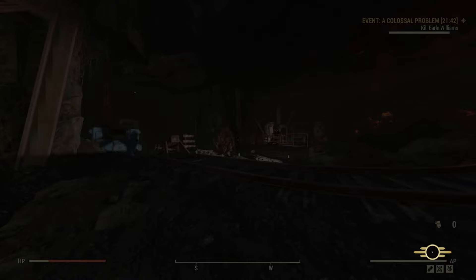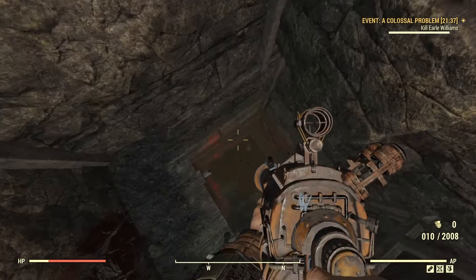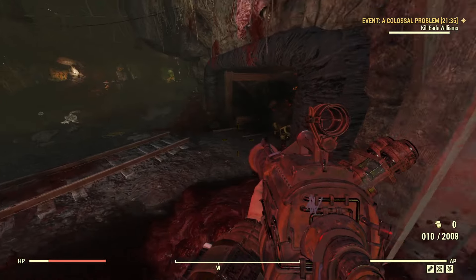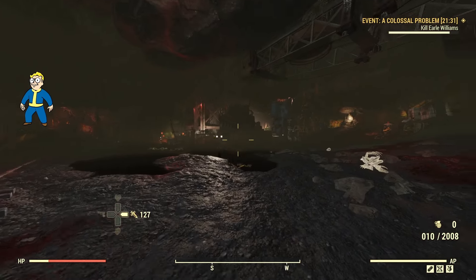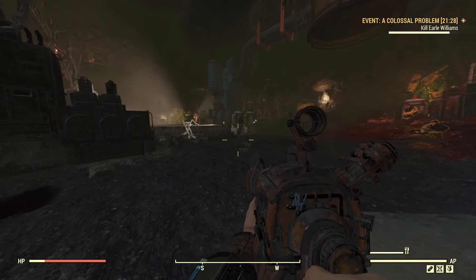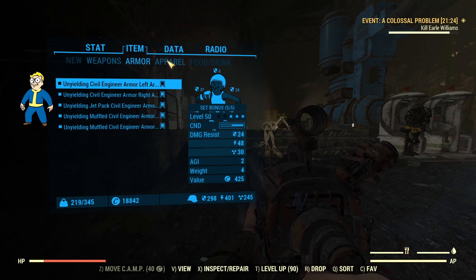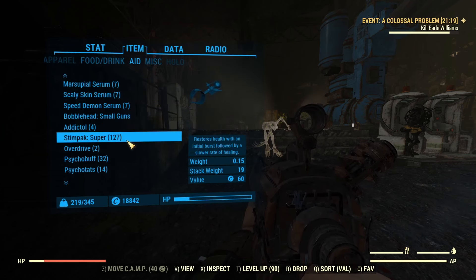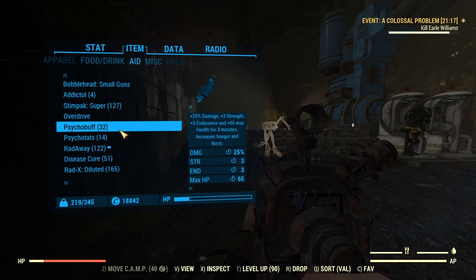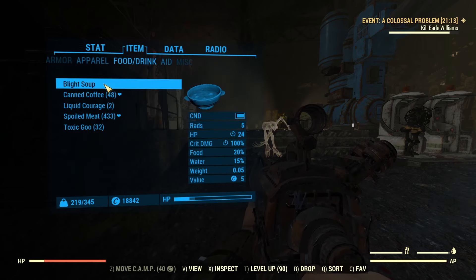Unfortunately we ended up dying, so we're dropping back down, but this time we're going to pop all our buffs. For buffs: we are an herbivore, so we'll take a blight soup for 100 crit — it could be 125 with a teammate. We're using Guns and Bullets 3 for an additional 100 crit, an overdrive for 30 crit and 15% damage, and a small guns bobblehead. To top it all off, we're throwing an Endangerol onto Earl — it's one shot, but less resistances always helps.